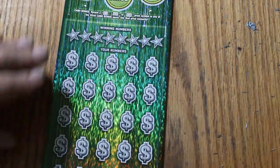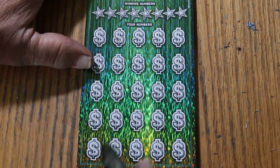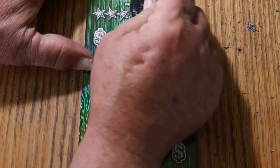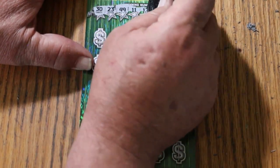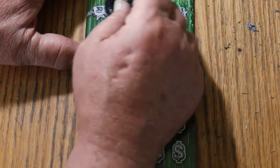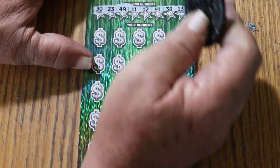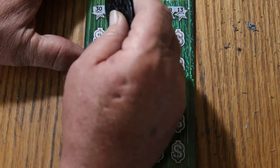Ticket 13. Winning numbers are 30, 23, 49, 11, 12, 41, 38, and 13. Number 13 for ticket 13 — all we have to do is find a 13 somewhere here. All right, here we go.